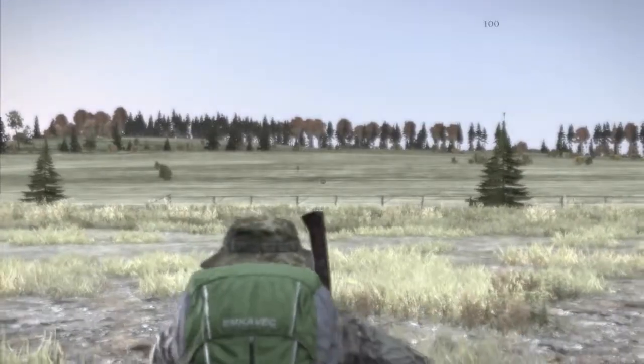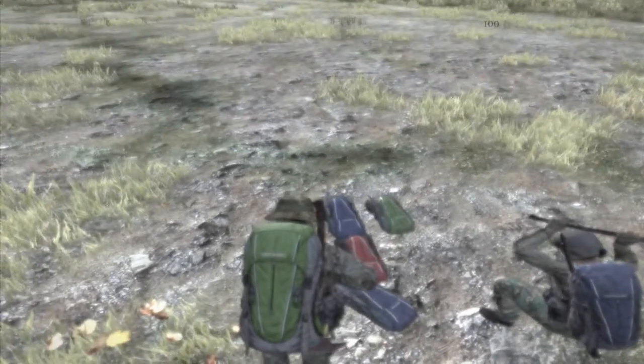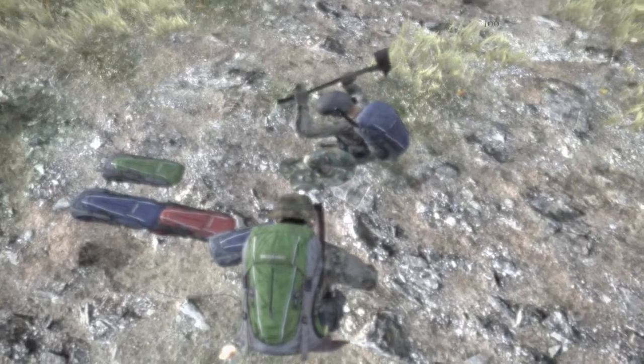Now we have the military tents. There is one found near the Northwest Airfield and they are usually right next to military bases. You can identify them as large green tents. They have military loot spawns but not as much as bigger military bases — they would spawn maybe some weapons, ammo, and similar gear.